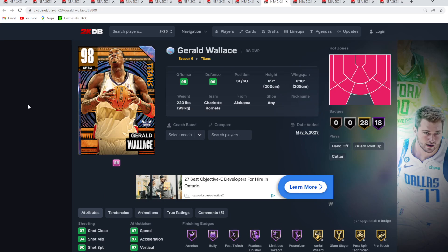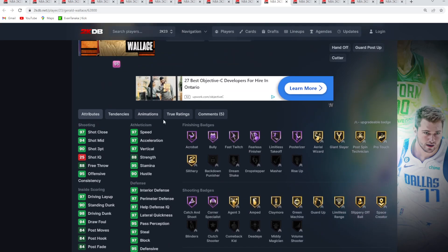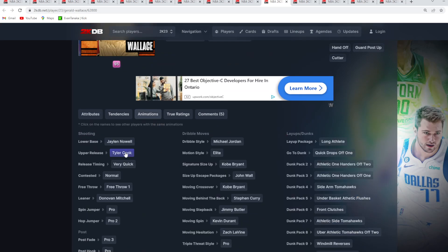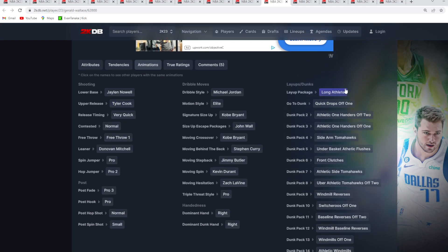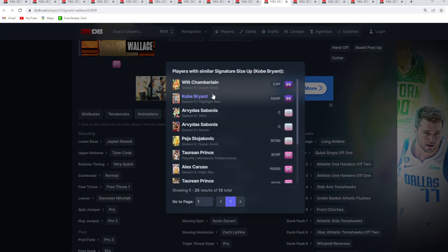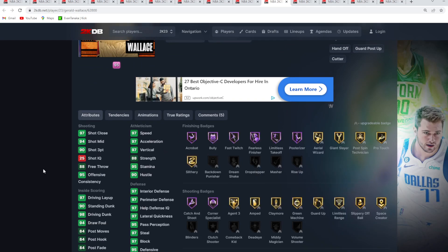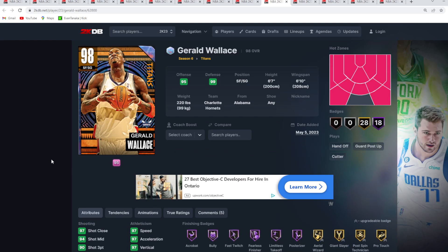At number 9 is going to be the Opal Jared Wallace — just a really well-rounded shooting guard, 6'7 with a 6'10 wingspan. Looking at the stats, really no flaws; he's got pretty much perfect stats and badges. My only flaw with the card is his jump shot — it's a solid release but nothing too crazy, not my favorite in the game but not terrible either. He's got good dunk packages with the quick drops off one and the front clutches. The Kobe size up isn't the best personally. John Wall escape is good, behind the back is solid, and I like the Donovan Mitchell leaner. Jared Wallace is just a great all-around shooting guard card.